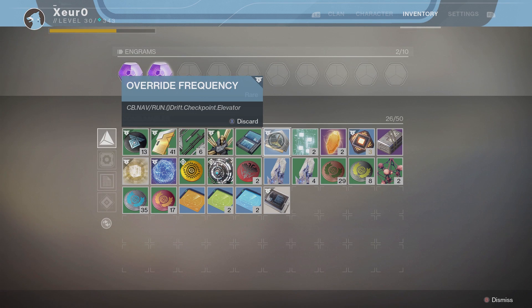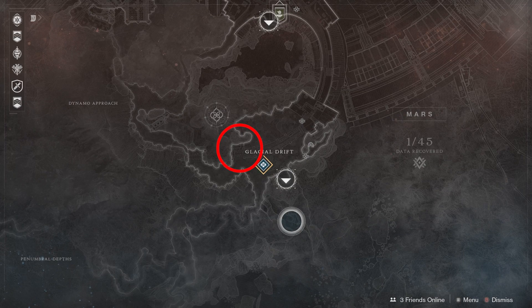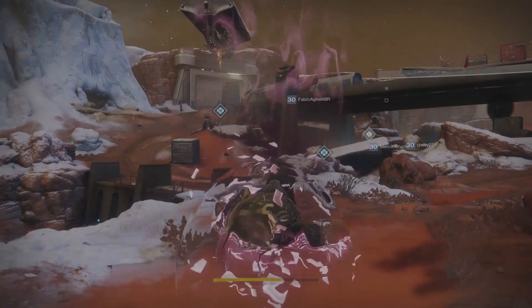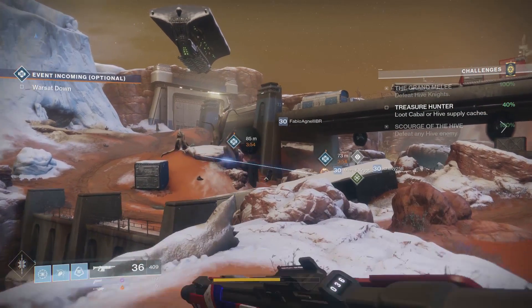Hey, what's up everybody. This video will be showing you the sleeper node location for the drift checkpoint elevator override frequency for Destiny 2. We'll be starting from the glacial drift landing zone and then heading northwest within the area. Go ahead and follow my character. That's going to be it for me — good luck and I'll catch y'all later.